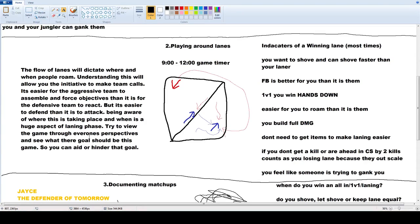Being aware of where this is taking place and when is a huge aspect of laning phase. Just having the hindsight to predict where things are going to take place gives you a better chance at winning the game. Try to view the game through everyone's perspectives and see what their goal should be this game. When you're on the loading screen, look at all the champions, see what summoners they have. You see Anivia has ignite — why does she have ignite? Why does she have TP, barrier, or heal? She probably thinks she's going to kill them or they're planning something.